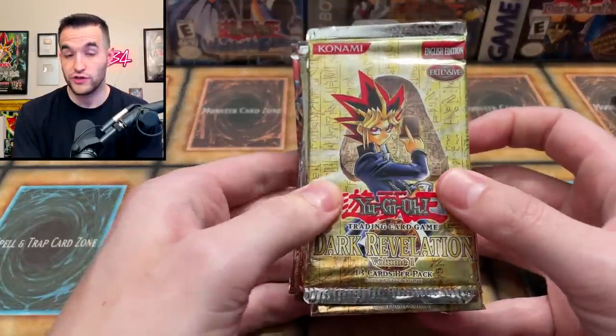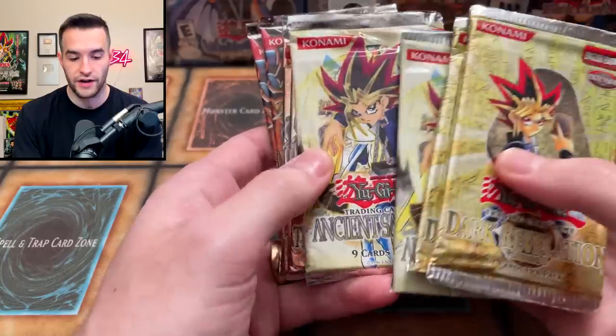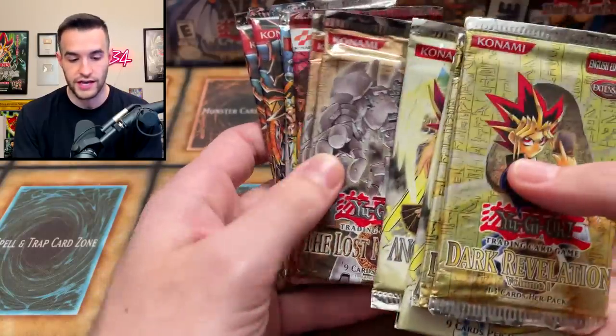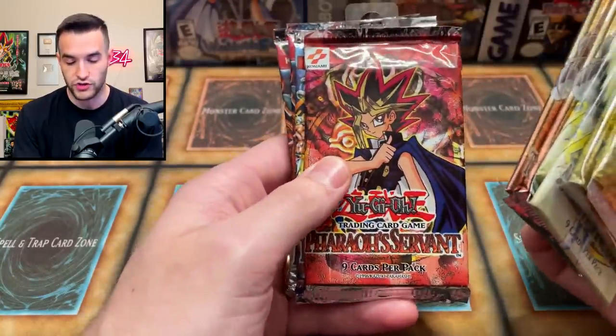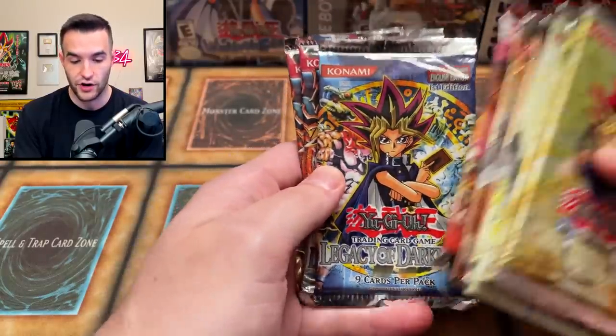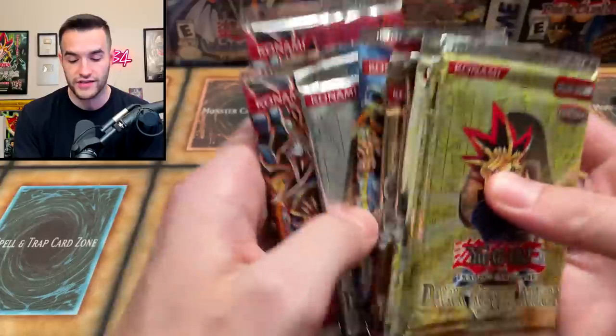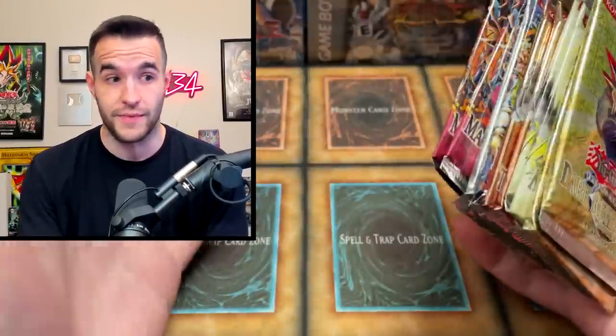Let's just go through what he sent and show you guys the epicness. We have a Dark Revelation Volume 1 — pretty nice — and another one of those. We've got Ancient Sanctuary, another Ancient Sanctuary, the Lost Millennium — a couple of those — a Pharaoh's Servant original print Konami logo, and a first edition Legacy of Darkness, which is awesome. Dark Beginning 1, a couple of Magicians, and that's not all. That's already pretty amazing.